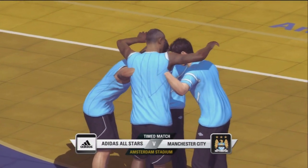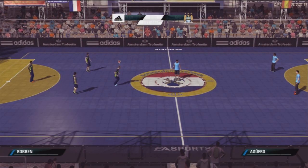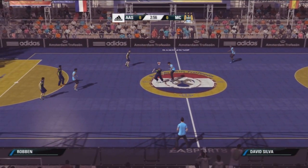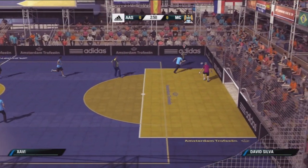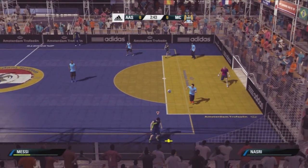In the demo there is only one arena — that's in Amsterdam. In the demo you've got the practice arena, you've got regular five-a-side games. The teams you can choose are Adidas All-Stars, AC Milan, Man City, and a sort of street team.